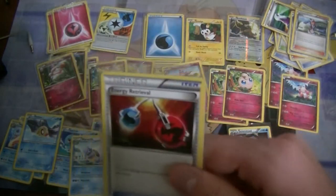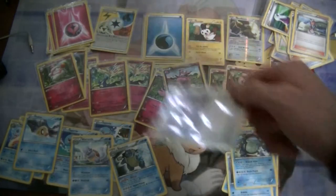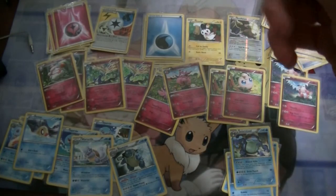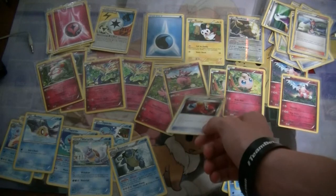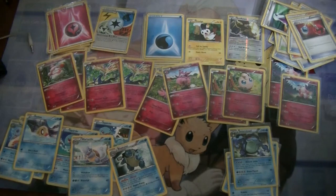Energy Retrieval — you'll need these, especially with Xerneas's Rainbow Spear, or Gate Lance as I call it, which detaches one energy from him. Plus if you use it twice, it comes in handy. And this one's very useful as you can move energy around as much as you like. Those are good.